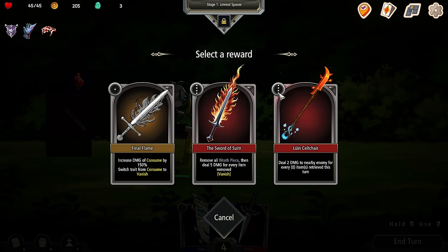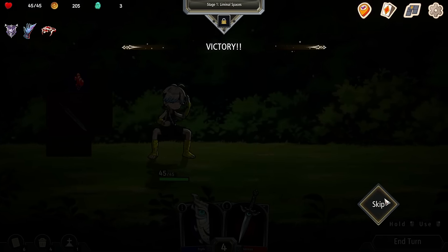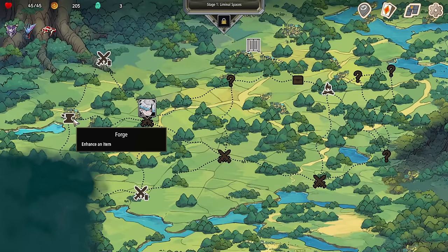This is four long — so if I had to increase my space, I wouldn't have use for this. Deal two damage to a nearby enemy for every zero items retrieved this turn. I'll take that one. We got a forge and a battle — let's go forge.